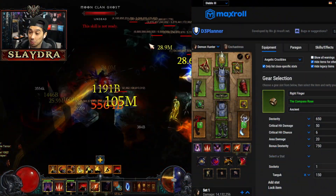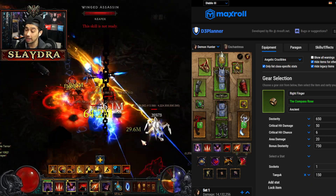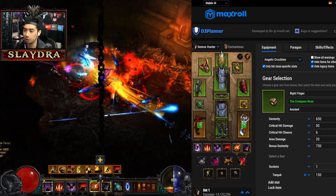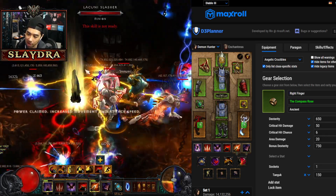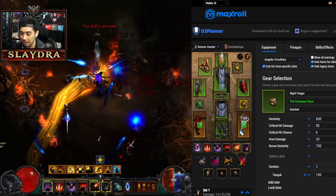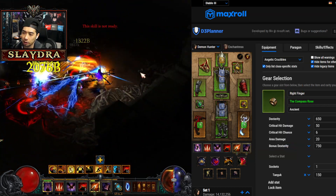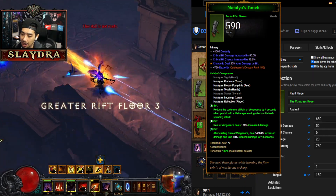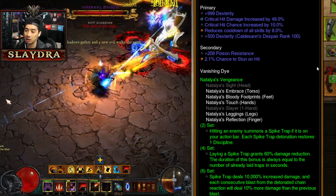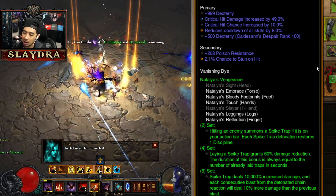Welcome back to the channel. Today we're showing off the brand new Season 28 new set Demon Hunter. They completely reworked Natalya's, so it does not play like Natalya's at all — it's no longer about Reign of Vengeance. It's actually a trap build. This is a Season 28 best build guide for the Demon Hunter for the new set. We'll go over how to build it and play it, starting with the six-piece Natalya's.